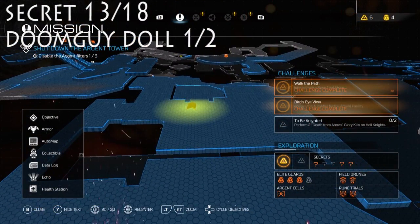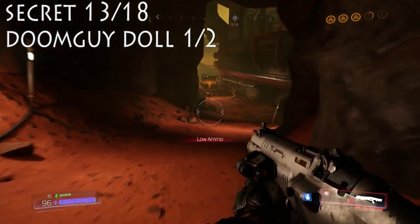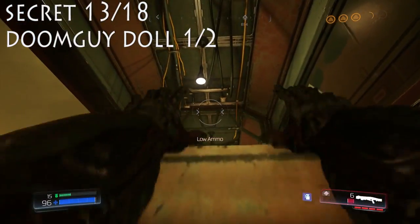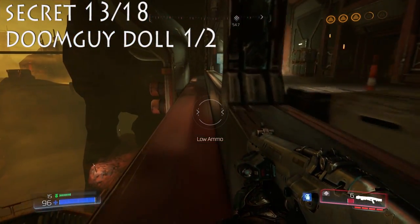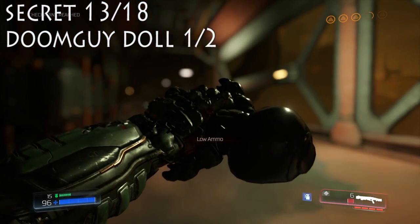And now for the first Doomguy doll. From the gore nest, just kind of follow this down, and then we're just going to jump up here. You can actually see — jump up on this box, jump up here. You'll be in this room, and then actually walk out to the left, and there'll be a little pipe for you to follow around, and you can actually see the Doomguy doll right there. We jump in this room, find a secret area, and then we pick up our Doomguy doll.